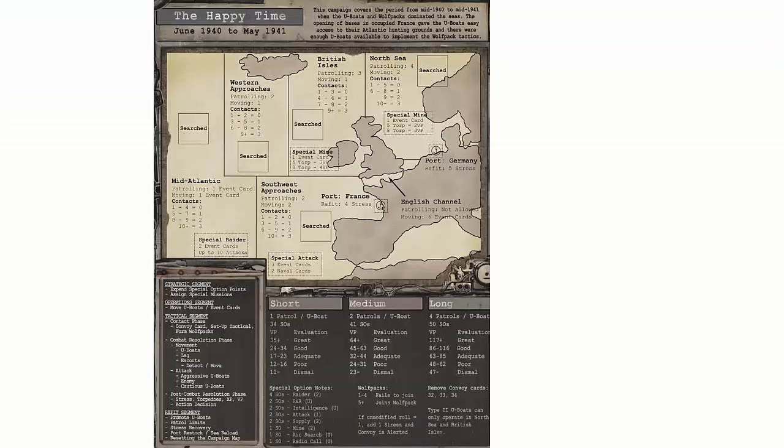First, we'll select a campaign. The campaign sheet will provide the information needed to set up the game. For this playthrough, we'll select the Happy Time campaign sheet covering June 1940 to May 1941. This campaign covers the period when U-Boats and Wolf Packs dominated the seas. Each campaign sheet has a map of the area where the U-Boats will travel. We will review the map in more detail during gameplay.